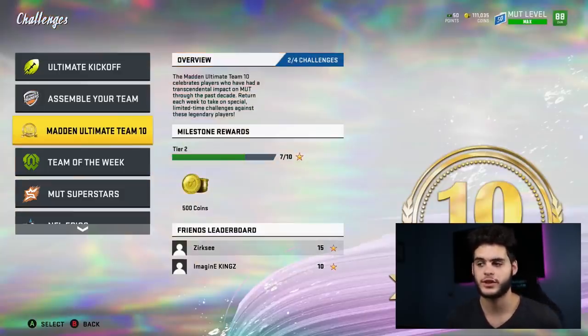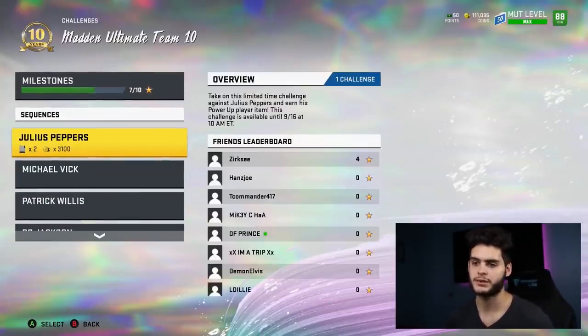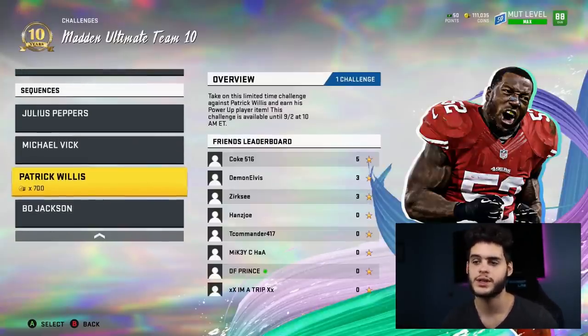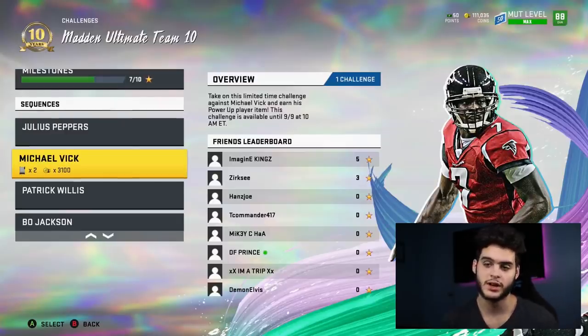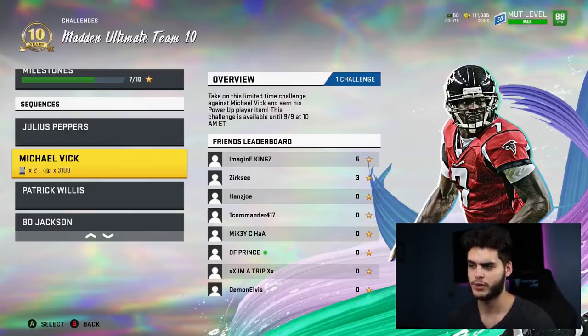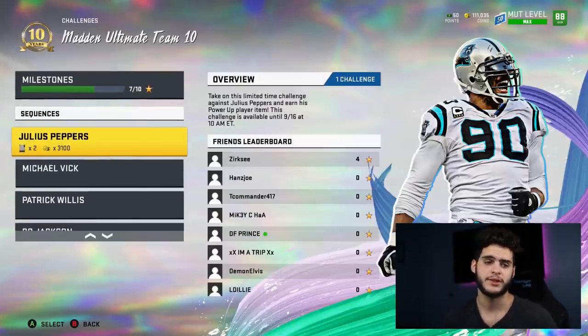The MUT 10 program — if you guys have done it already you're kind of too late, but if you still have the chance, every Friday they drop a limited time legend with a solo sequence. If you play the solo sequence you get one token, and at the end of 10 weeks you get one fantasy pack where you can pick any of those limited time legends as a full card. You can have a Michael Vick, Bo Jackson, Julius Peppers, Deion Sanders, Randy Moss, or Calvin Johnson dropping towards the end of this promo.